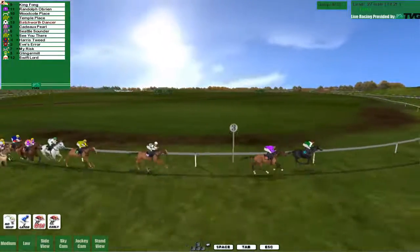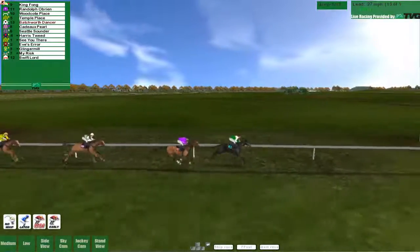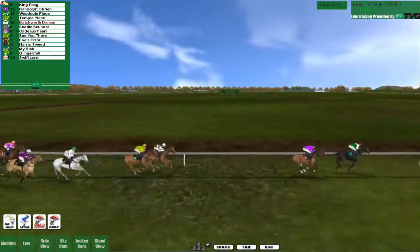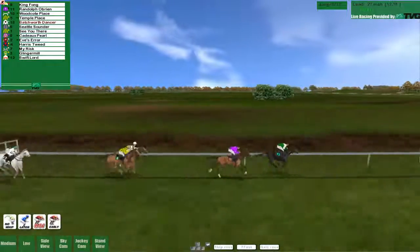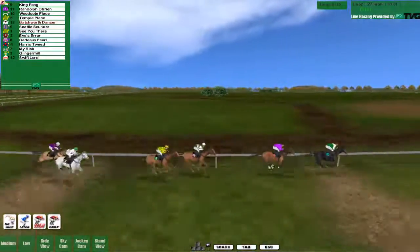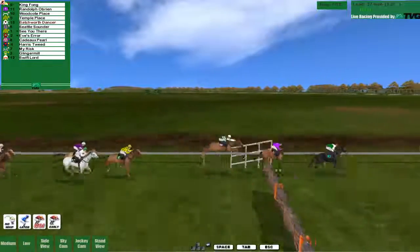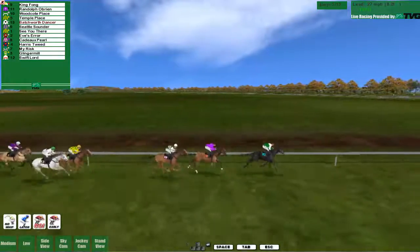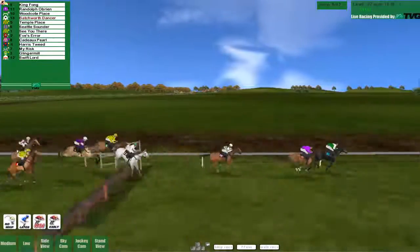We're up into fifth - we shouldn't be blocked in and should be able to make a move if needed. We didn't jump that particularly well but not badly either, and we're pulling away from the chasing pack a little, comfortable in fifth. Another not-too-great jump. With nine furlongs left we're still holding fifth, then a decent jump - we're making a little progress on fourth place, which usually indicates a good jump. We are now up into fourth.